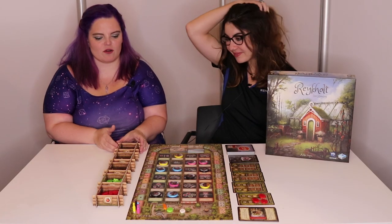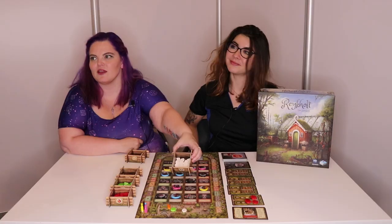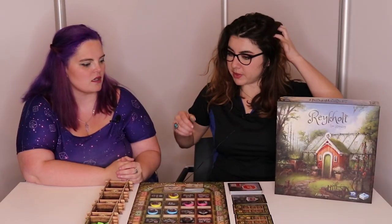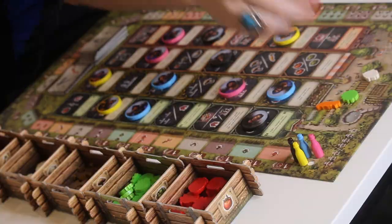Now these are really cool meeples — you should definitely have a look at them. You guys want to see inside the lid of the box, so we're showing you. After you place your workers and do whatever your actions are, you harvest, which is pretty familiar with other farm-type Uwe games. You just take a meeple off of your field and put it into your stock.